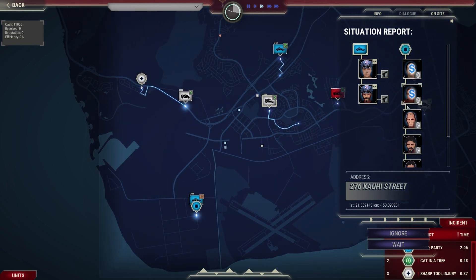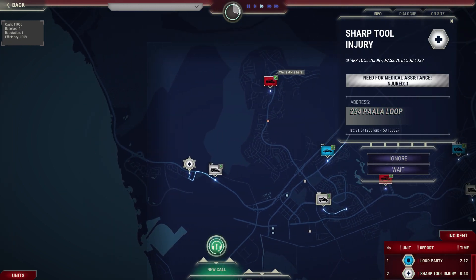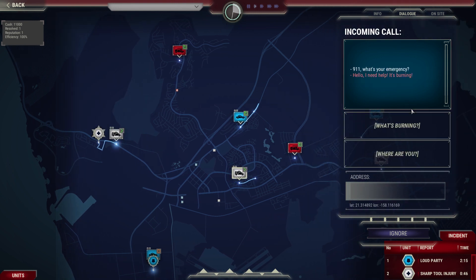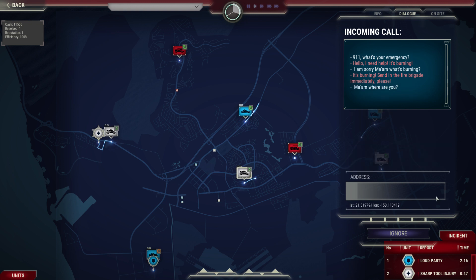As you can see, this is still in progress. 9-1-1, what's your emergency? I need help, it's burning. I'm sorry, what's burning? It's burning — send in the fire brigade please. Ma'am, where are you? Help me. Can you help me? My car is on fire. Okay, I'm sending the fire department.